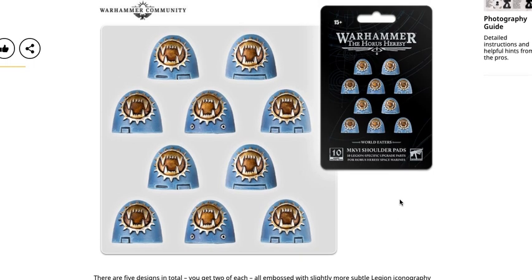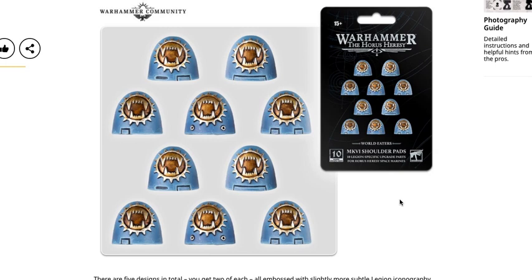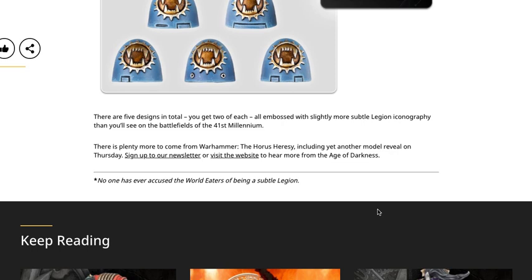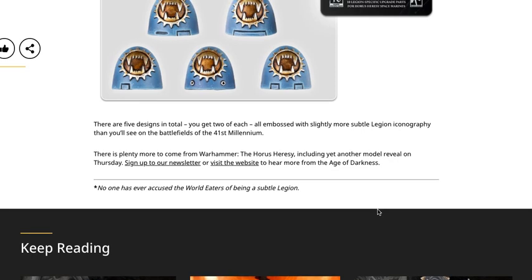I honestly don't know how Forge World is going to continue staying in business making stuff like this, because this is something literally anybody can make in a slicer in about five minutes and then 3D print for free. With them also bringing a lot of kits from the main Forge World line into Games Workshop plastics, I just don't know how something like this is viable going into the future. These are super subpar in my opinion in terms of detail quality. Five designs in total, two of each, with slightly more subtle legion iconography.